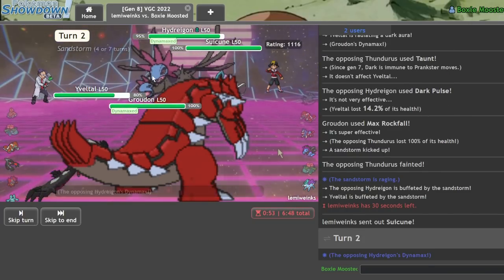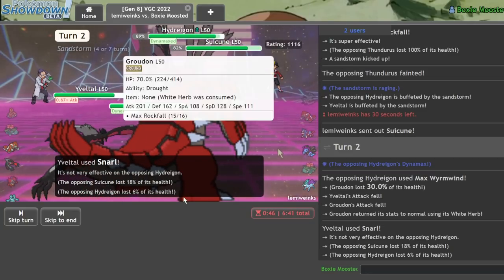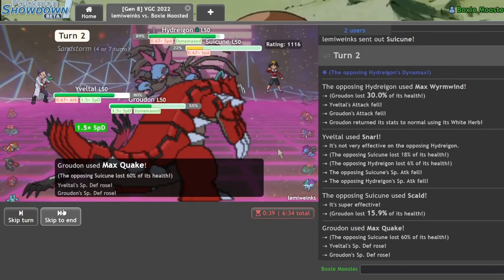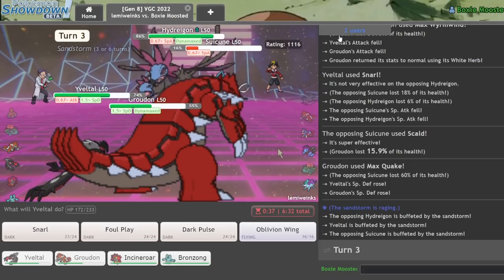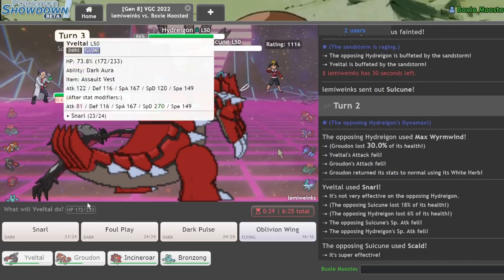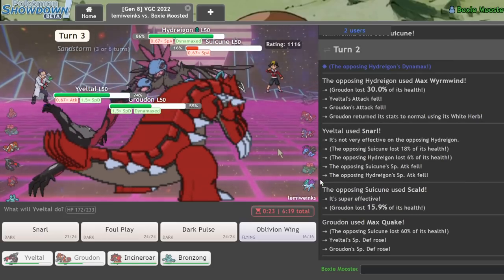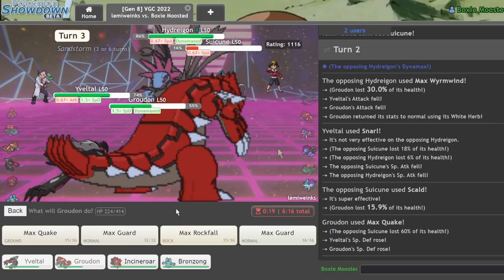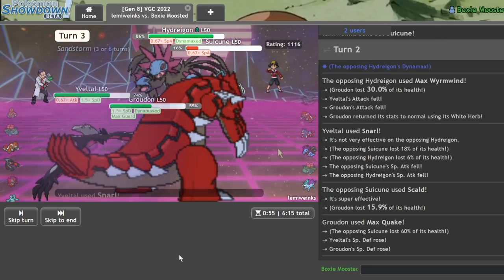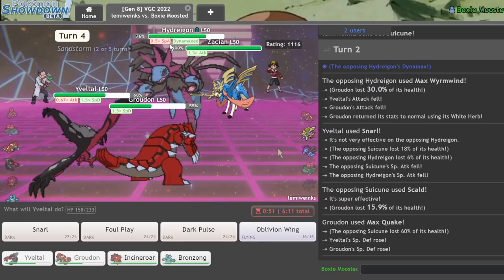He does decent damage with Dark Pulse, there's a Whirlwind — that's fine, we're going for decent little chunks of damage and stopping him from getting a KO on my Yveltal. Skull Bash — no burn, awesome! I'm faster than the Suicune so I risk the Snarl and try for an Oblivion Wing KO. Snarl did 18% to the Suicune, which is well within KO range. I max guard to give him no damage, and we get the KO.